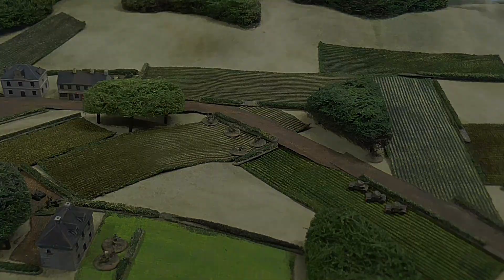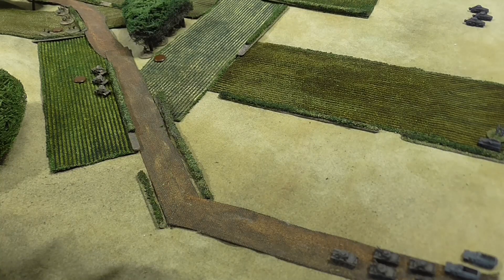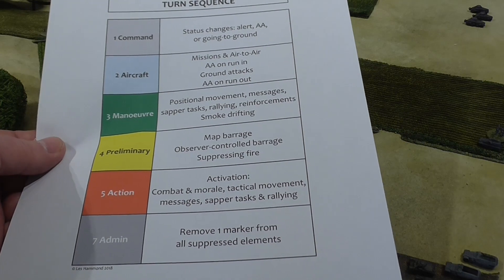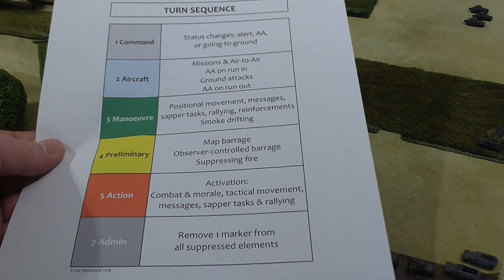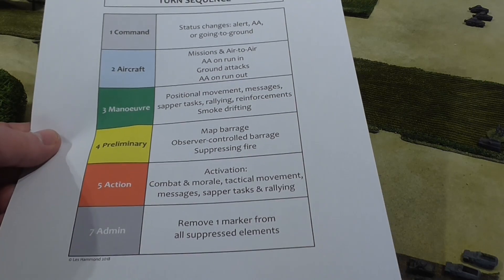I've got a 25mm AT gun there and one down there. First phase is command. The French are defending and they're all on alert, so I put brown markers there. I'm going to switch to terrain markers at some point so they're a bit more discreet, but I'm a solo player so it doesn't really matter. Maneuver phase covers positional movement, messages, sabotage, rallying, reinforcements, and smoke drifting — basically anything not involving shooting.